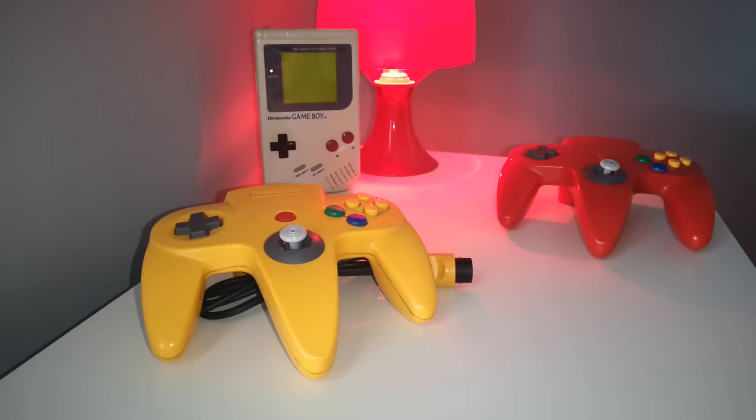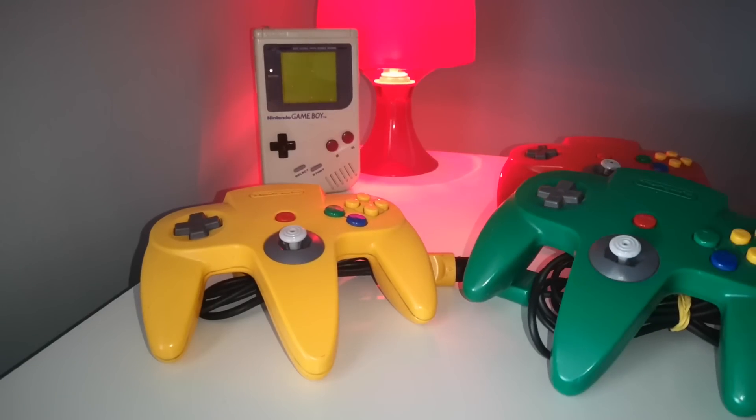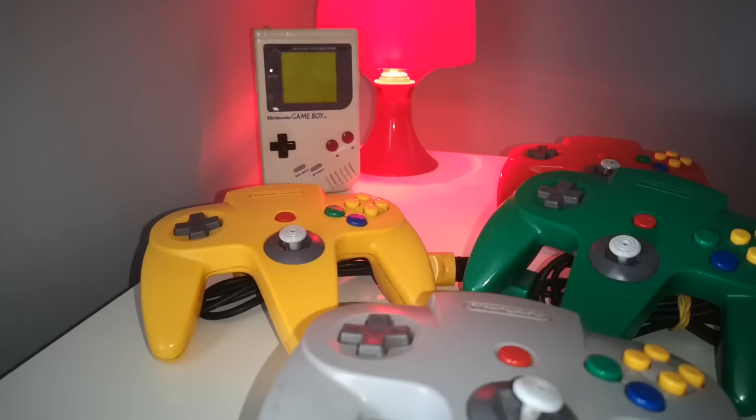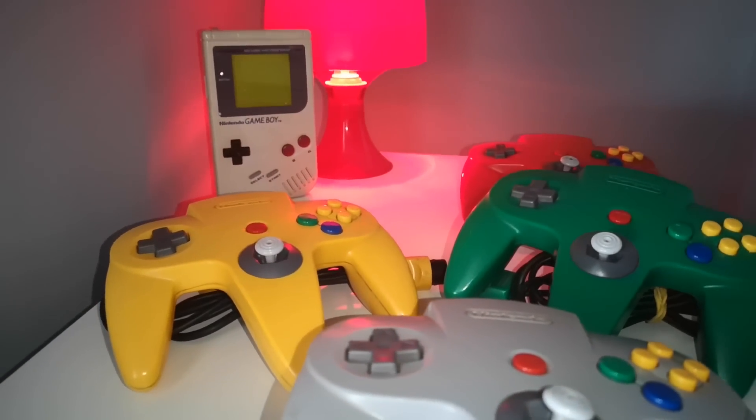Let's see what colors the controllers come in. You can see a red one in the background, visible from the start. And here's the yellow one. The green controller. And the classic grey one — the grip that came with the console. Of course they were also released in many other colors.